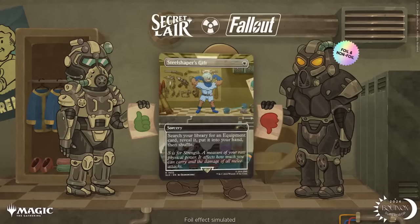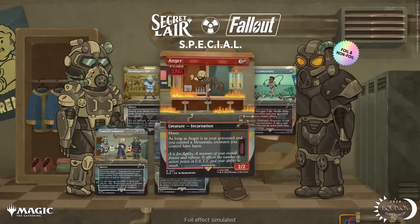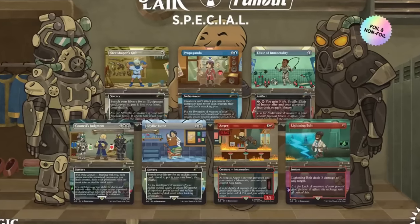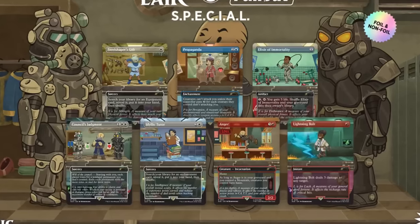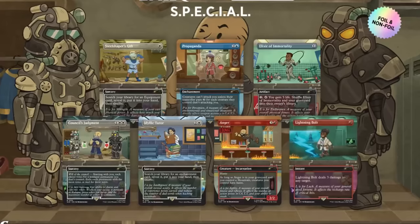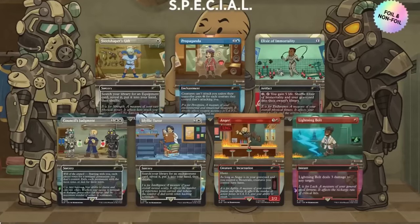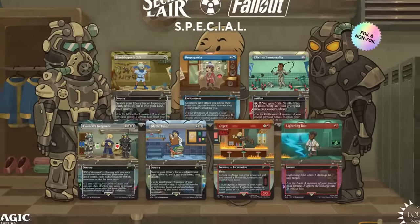As for the Secret Lairs themselves: we have the Secret Lair Special, which is a selection of seven cards very much Fallout Shelter-adjacent — Steel Shaper's Gift, Propaganda, Elixir of Immortality, Council's Judgment, Idyllic Tutor, Anger, and Lightning Bolt. Anger, Steel Shaper's Gift, Idyllic Tutor, and Propaganda are all around the four-dollar mark; Council's Judgment outside the Clue Edition is also a few bucks. I don't really hate the value in here. I like that they've gone through each special category of traits within Fallout and given each an akin card — I think it's sweet — but I won't play with most of them outside of the Tutors and Council's Judgment.